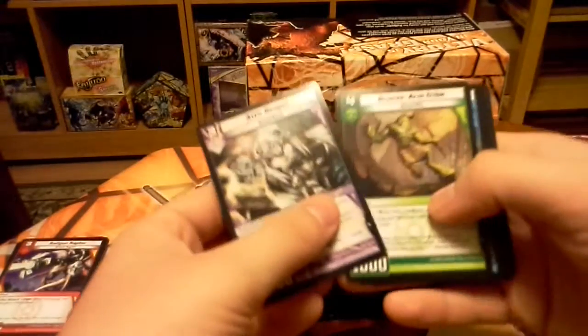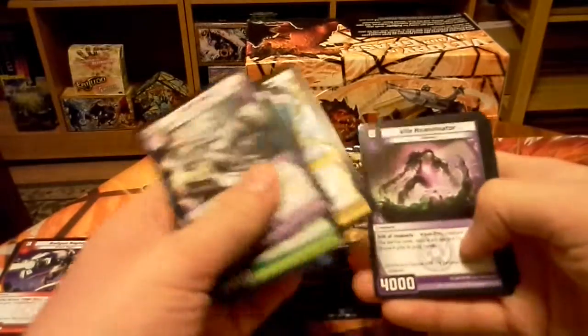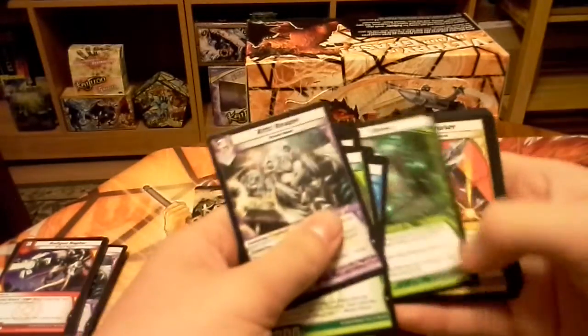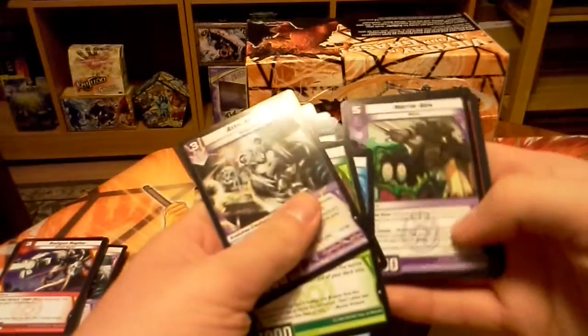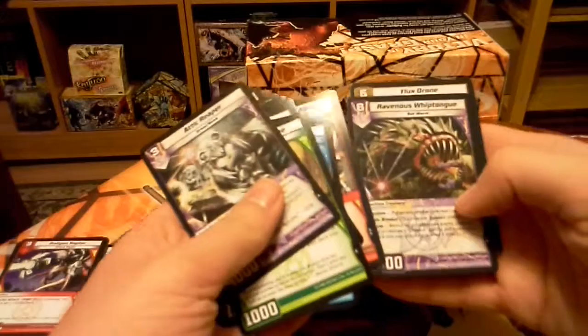So we have Attic Reaper, Bronze Armed Tribe, Hydro Spy, Pentarch, Snakebite, Skyrim Captain, Vow Reanimator, Relentless Guard, Sprout, Nova Cruiser, Horror Box is our rare, Sergeant Maddox, Ravenous Whiptongue, Enflux Drone.